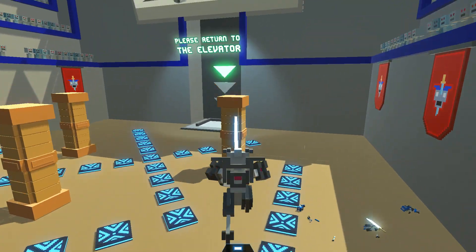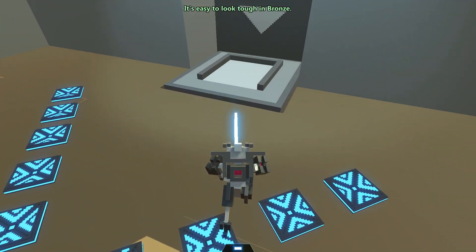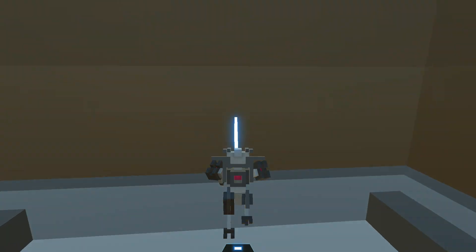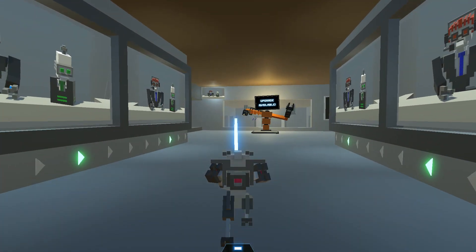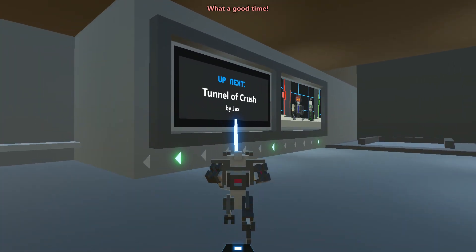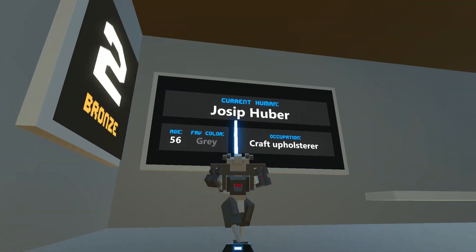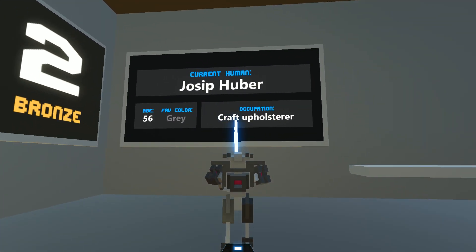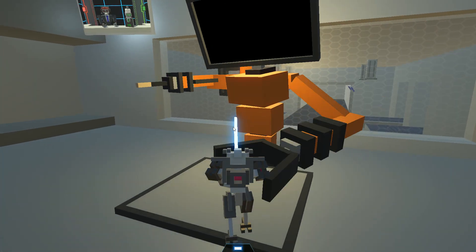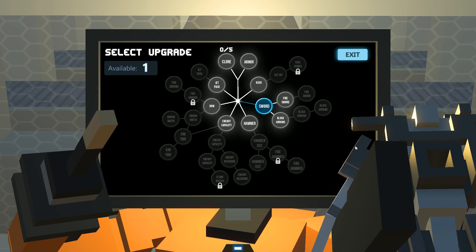This is Bronze Tier — there are three levels: Bronze, Silver, Gold, Diamond, and then Titanium. I think I've seen Titanium once. Every level gives you the name of who you're fighting, plus what they do, their age, and favorite color. They're kind of meaningless but it's just a nice little touch. Here is your Upgrade Tree.